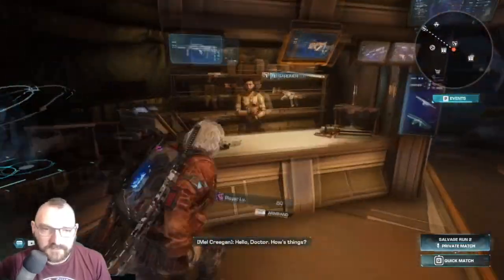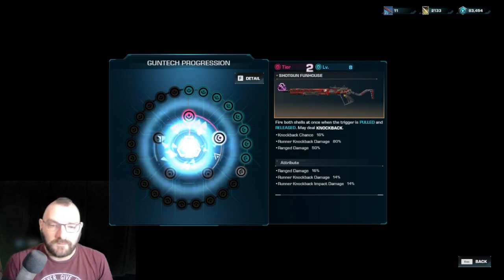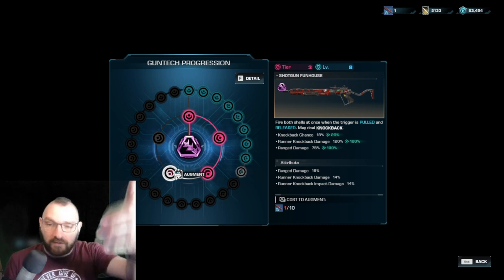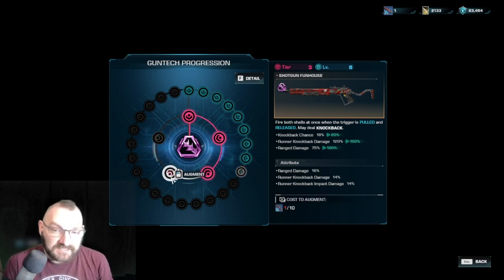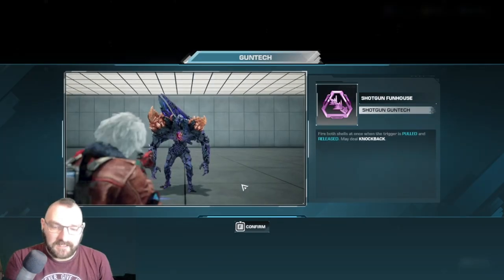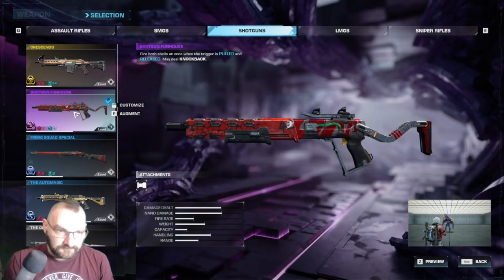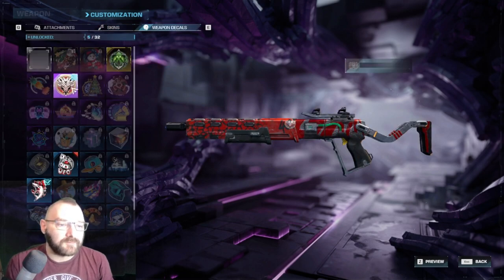We got some chips for a shotgun that isn't maxed out. To max out a weapon: press F, go to the inner ring, and once you've got enough chips just confirm. What this does is it ups the weapon's core stats - knockback chance, runner knockback damage, range damage all increase. This one does 20% knockback per shot which is better than most. You can also level up its soft stats, which costs Nerva, and that updates its attributes like range damage, knockback damage, and knockback impact damage.